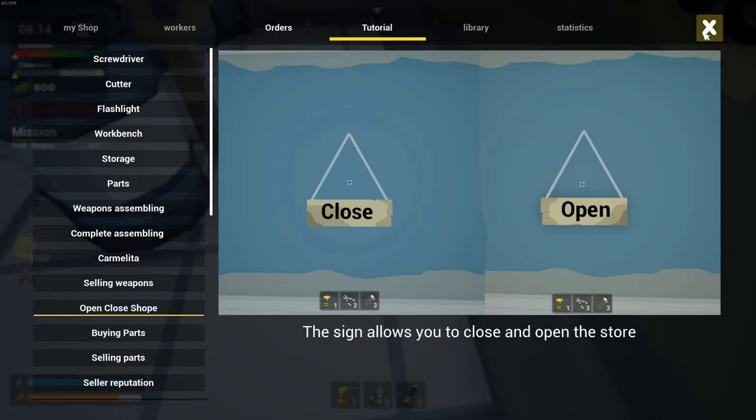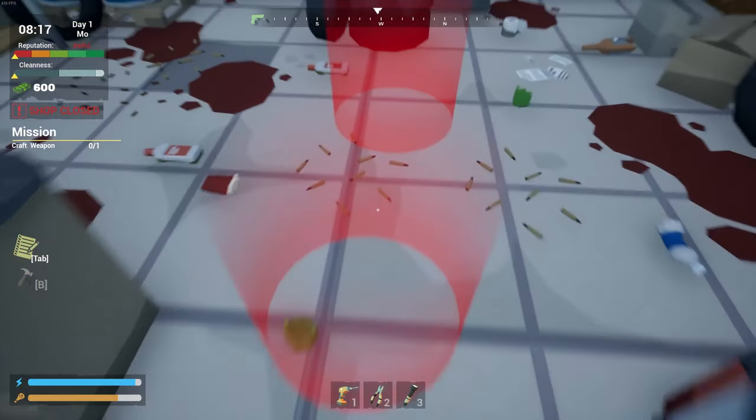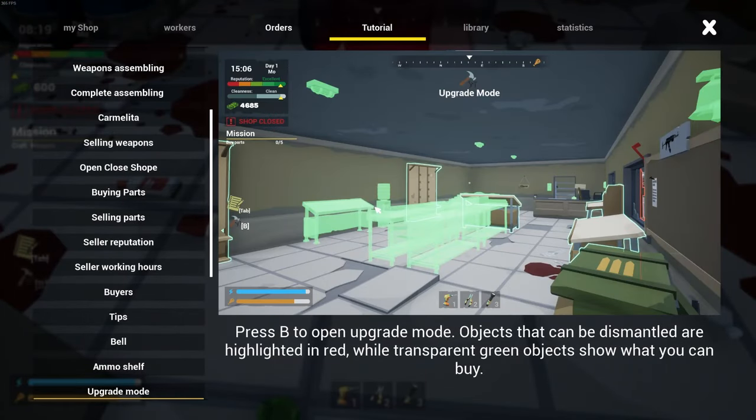The sign allows you to close and open the store. Press B to open upgrade mode. Objects that can be dismantled are highlighted in red, while transparent green objects show what you can buy. So we can upgrade or shop.